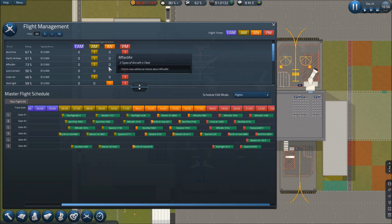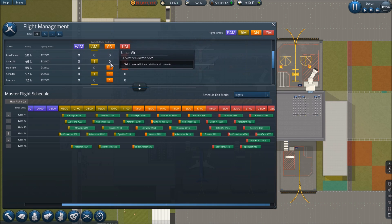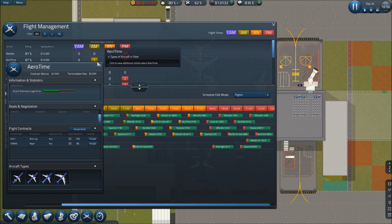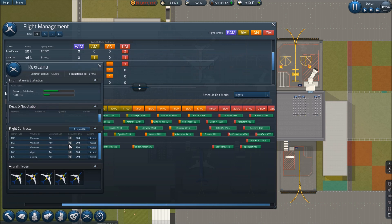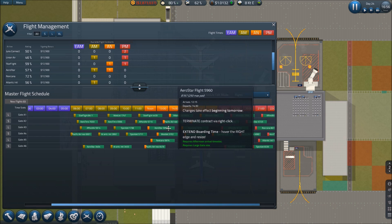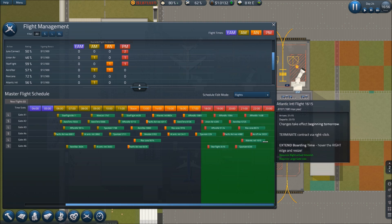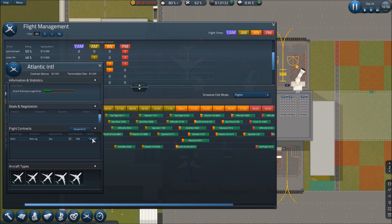Connect still has nothing for us. I could drop a Dash 8 in but it'd have to go over there. Union doesn't want to fly with us — 707 only. I don't want 707s. Rexcanna — let's accept the 767, drop that into an afternoon slot. Our 767s need two hours and fifteen minutes, so we need to add 15 minutes to these two flights. Atlantic International has a 767 in the morning — we'll take that flight too.